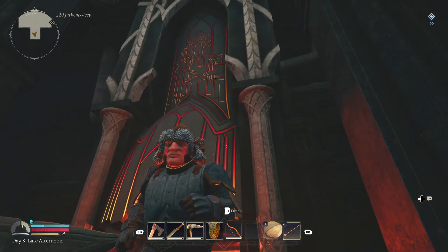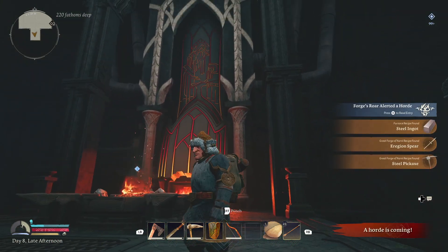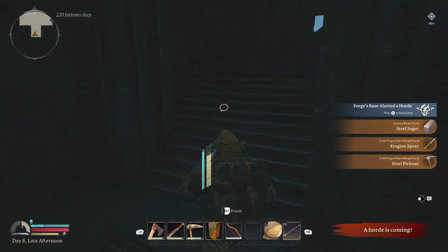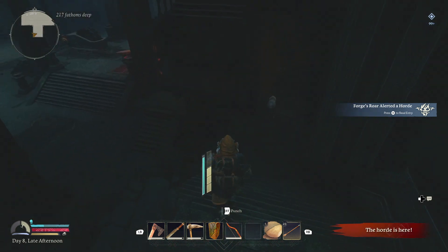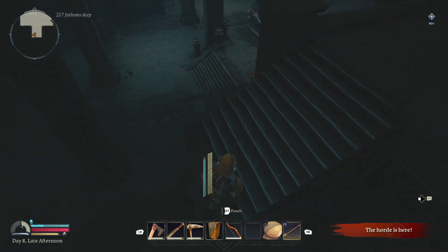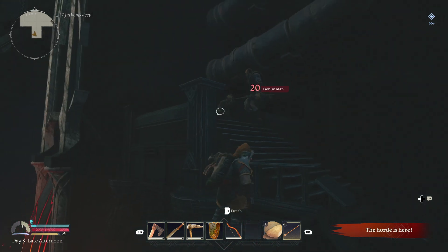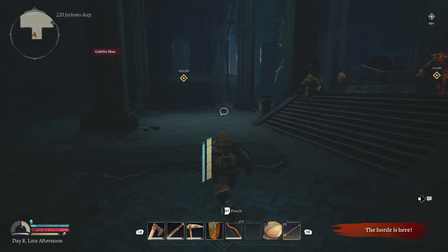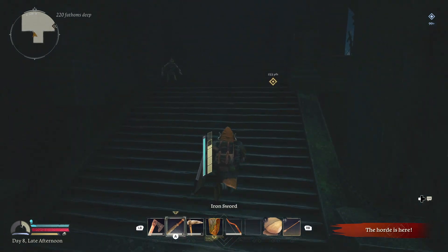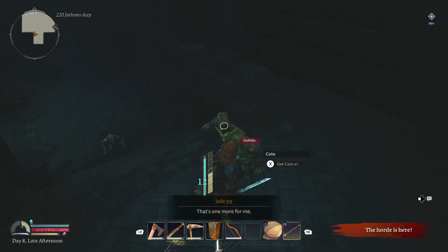Once you activate the forge, get ready for a fight with a ton of goblins. You could defend this place and make it your main base — the forge does craft certain things you can't craft at your own forge, but it's not really essential. Remember you'll need to put platforms up close to the stairs to be able to jump up. The orcs will take pretty much just one hit, but the goblin men are gonna be tougher, and you may still have bands of wolves attacking as well.